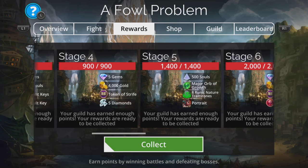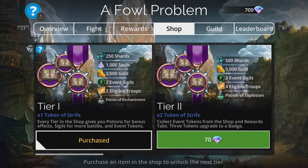What I always recommend straight away is going into the shop and purchasing Tier 1. This gives you the Potion of Enchantment, so all your troops start enchanted at the beginning of every single battle, which makes it a lot easier. It's only 30 gems, well worth it. You get extra event sigils, extra troops, extra gold, souls, and more besides.